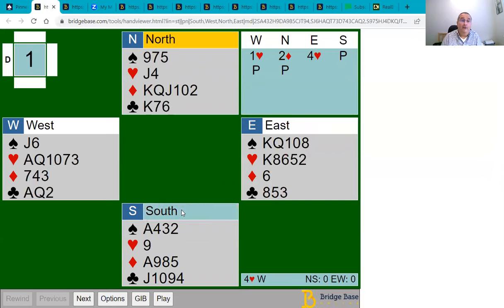Let's look at the four hands and the bidding. West opens one heart. North has a sound two diamonds overcall. East should probably bid four hearts — even though they've only got eight points in high cards, they've got a very good heart fit. If you look at the losing trick count, they've got seven losers, which suggests jumping directly to four hearts — the preemptive game raise.